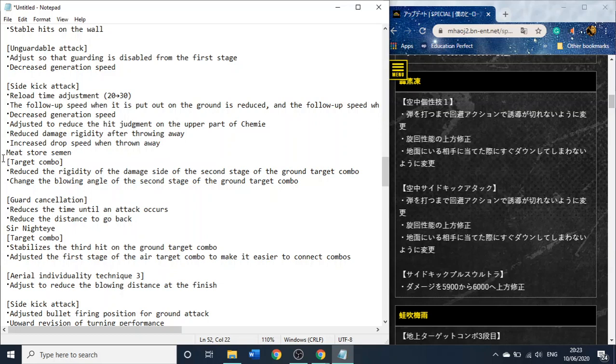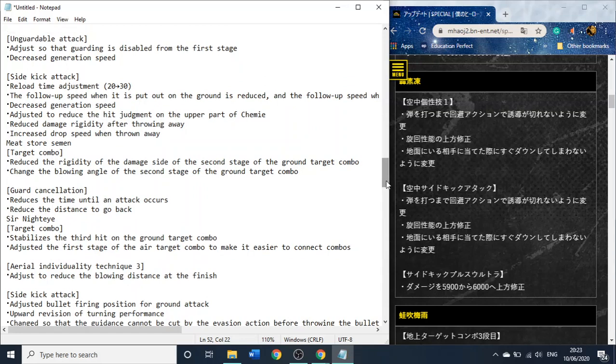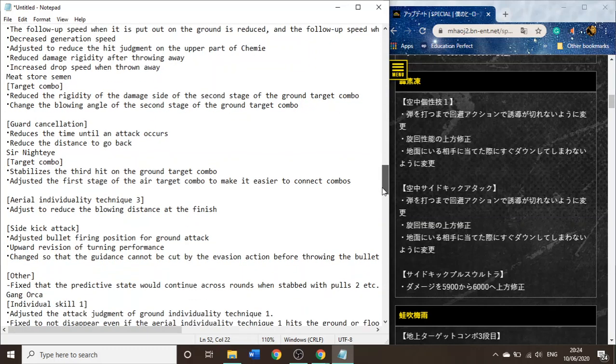Meat store Seiji — I don't want to talk about that name. Basically just got a few changes to his target combo, mainly to the second hit. I guess they made it so it's more likely to hit the second hit, because a lot of the time after you hit the first one you'll miss the second one. So I guess they fixed that. And they also changed the hitbox after you hit that attack, so maybe that'll open up some combos or whatever. I'm not quite sure exactly what that'll do.